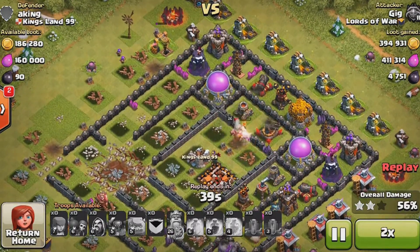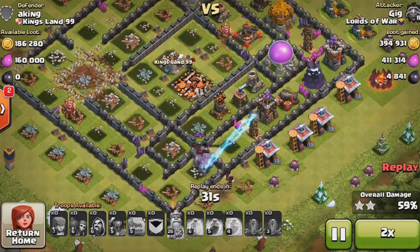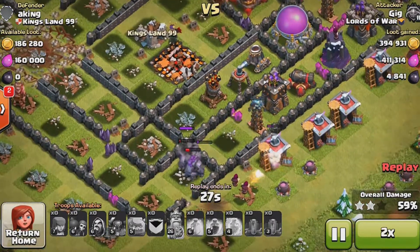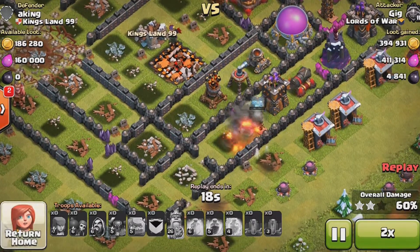That's basically the end of the raid. My archers end up taking out that dark elixir drill, and then my golems end up dying out after the Tesla and the archer tower take them out.